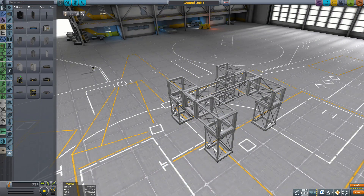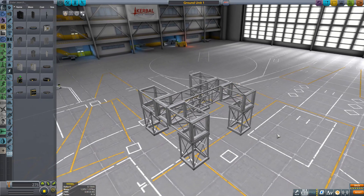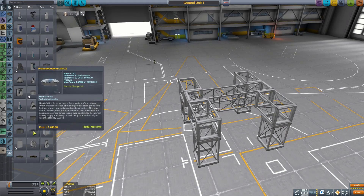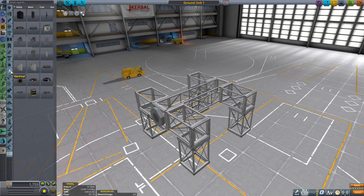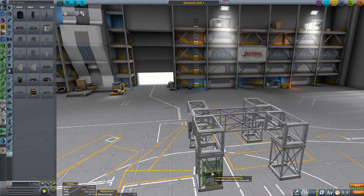If we're going to be doing some ground attack, we're going to need something to attack. I've set up this little four-legged girder frame and this is going to be the base for our ground units. For all of our ground units we're going to need a couple of things. As with all BD Armoury units, you're going to need some sort of command core — either a manned unit or a probe core. We're also going to need some power, so let's get a bunch of Z400 batteries. That should give us plenty of power for however long our fights are.